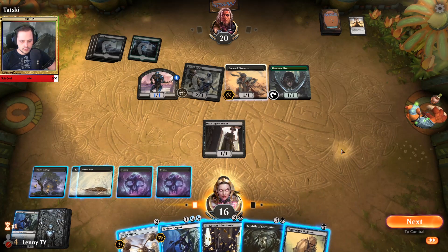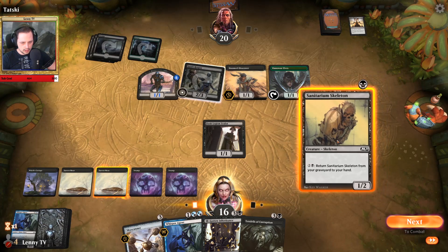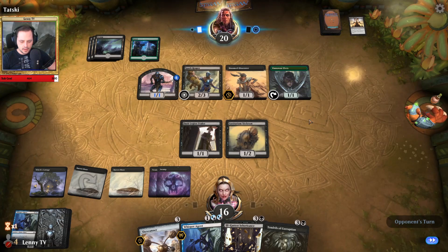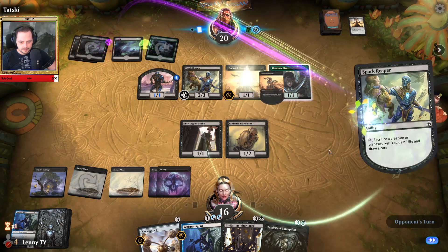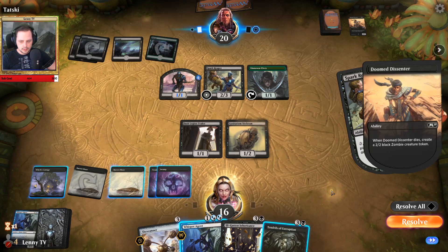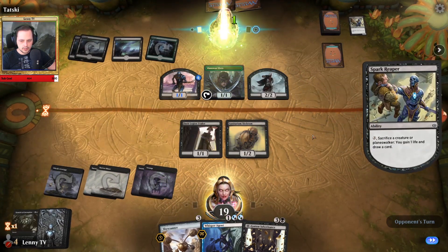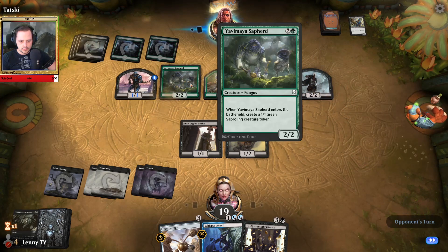Because now we are in a really really strong position. We can play this a little bit slower — he has only one card in his hand. Let's play the Sanitarium Skeleton and pass the turn again. On his end step we will flash in the Whisper Agent; if he attacks we will flash it in for some blocks. He sacrifices the Doomed Dissenter. Now he cannot really react to anything.